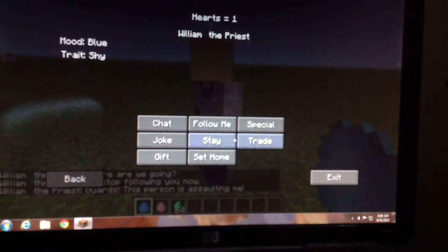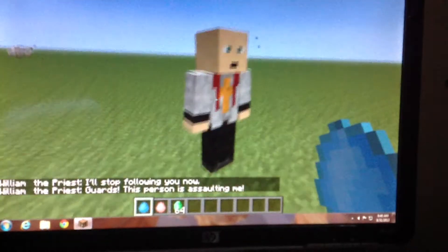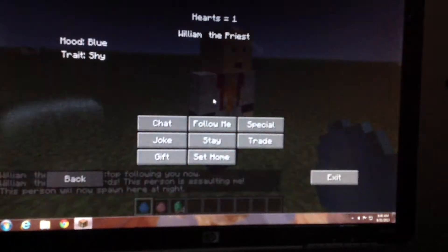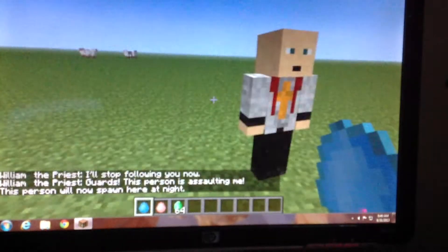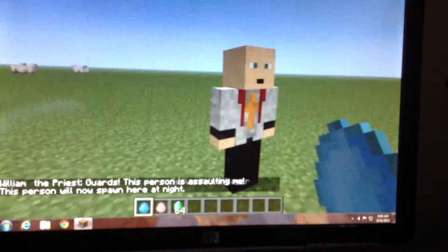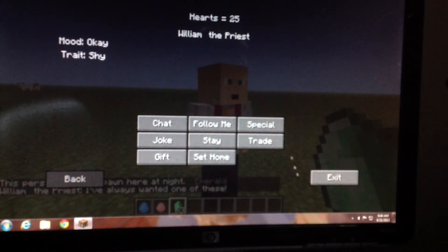You actually can't hit them. You still trade like regular villagers. You can set their home. I don't know what 'special' is because my Minecraft keeps crashing. You can give them gifts - just give them an emerald, and his heart and soul are up 25.